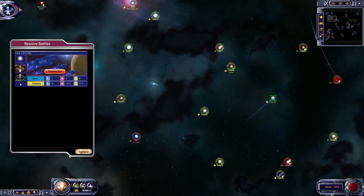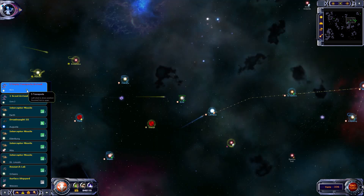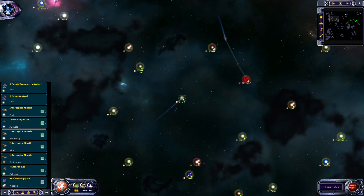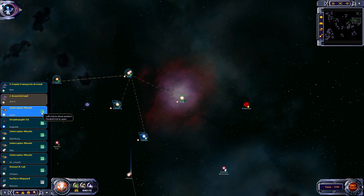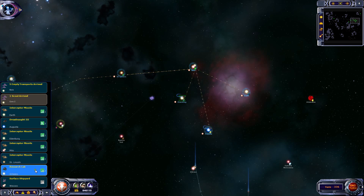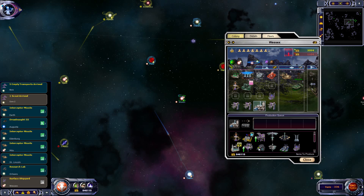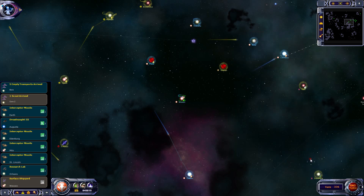Core 2 - just scouting. Empty transports at Booter. Scout has arrived and can go up to Seer Circuit - I guess that's how that's pronounced. Dreadnoughts, yep. Interceptors - we're building a few of those. Surface shipyard right now, we'll upgrade that immediately to a small orbital. Everything else is okay, so we'll just keep moving.